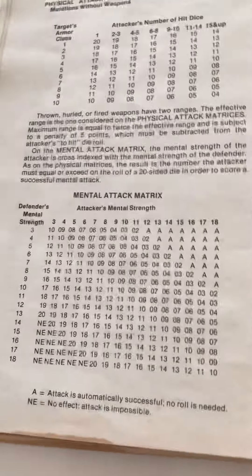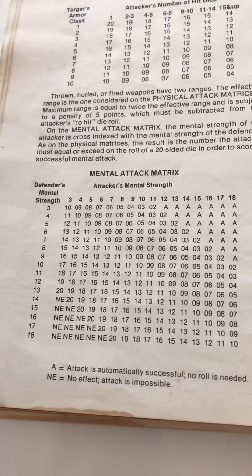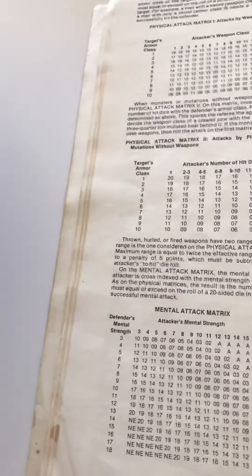If you were doing mental attacks — some of the mental mutations — the target could resist them. You'd roll your mental strength versus their mental strength. Mental strength is wisdom for this game.